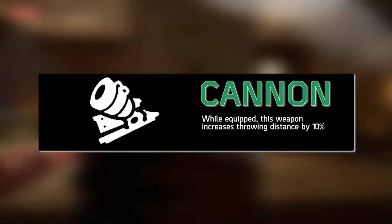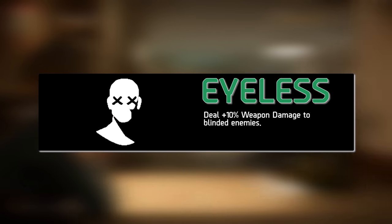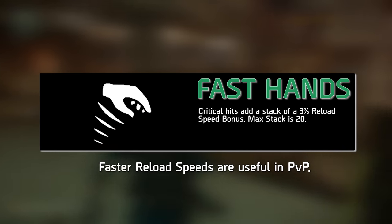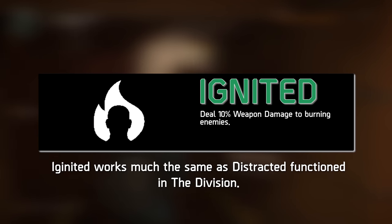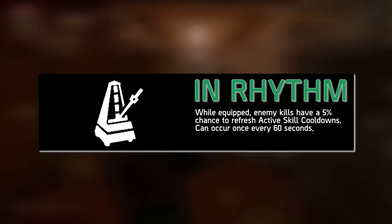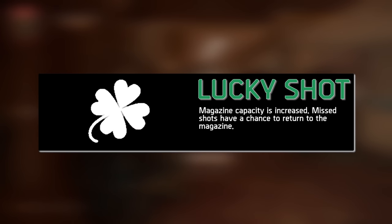Cannon increases throwing distances by 10%, useful for agents who love to lob in grenades and skills from cover. Eyeless is a damage buff requiring the enemy to be blinded for it to apply. Fast Hands works much like Hurry from the original game — critical hits reduce reload speeds. Ignited deals extra weapon damage to targets on fire. In Rhythm is an odd-chance talent that can potentially refresh active cooldown timers; killing an enemy gives a 5% chance, with a 1-minute cooldown before it can occur again.